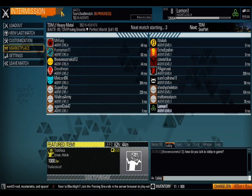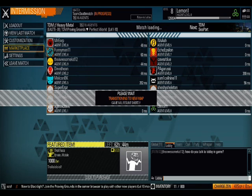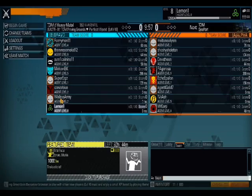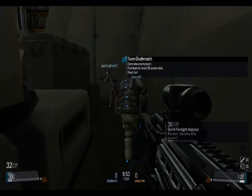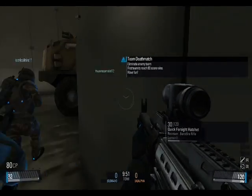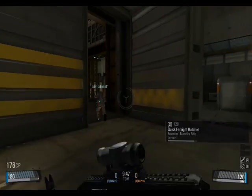You can even customize your emblem, Halo-style, and it appears on your character too as you probably saw earlier. So here the game is starting — it is Team Deathmatch. The game modes are not that innovative. The visuals, I should say, are quite good — way better than you're seeing here, as I have it on the minimum settings.